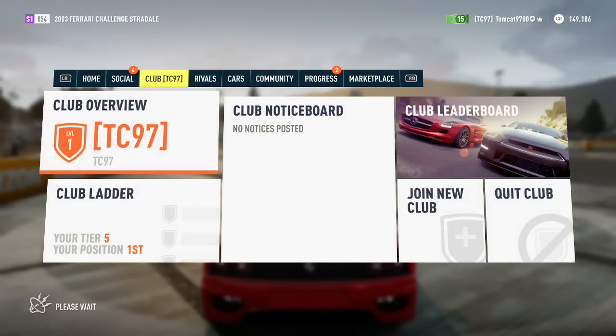You'll now earn greater rewards for completing races and race with your club mates for bigger bonuses. This will also be very useful for getting open lobbies set up, which I do plan to do in the future. I just want to get the whole game really worked out first so I know how to manage it with the new settings. Once I get really comfortable with that, I'll be hosting open lobbies and it'll be a lot easier to get in if you're a club member. That's where we'll end off this episode — if you enjoyed it, leave a like, comment below, and if you're new, subscribe for more. See you in the next one!